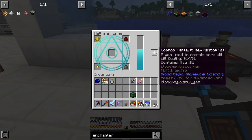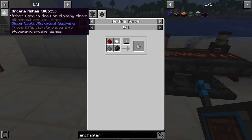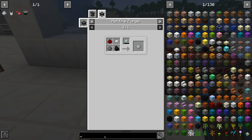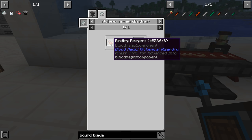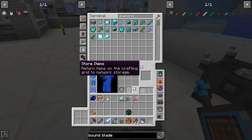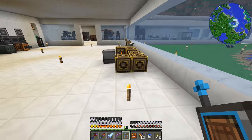Let's make this — that, that, and the common tartaric gem goes here — and now we're doing stuff! We now have a binding reagent, awesome. So the binding reagent plus a diamond sword will allow us to make the bound blade. I think we needed that for the weak blood crystals. Let's make a diamond sword — doesn't look like we have one already — so stick and there we go.